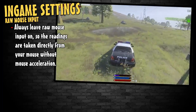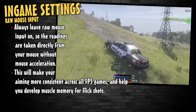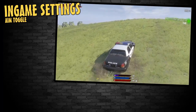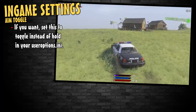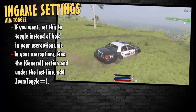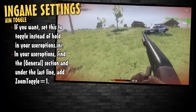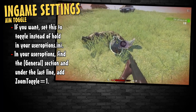Always leave on raw mouse input, as that will take readings directly from your mouse without any mouse acceleration — this means you will begin to build up muscle memory and start landing even tougher shots. By default in H1Z1, you aim down your sights by holding the right mouse button, but you can set this to toggle by adding a line to your user config. Navigate to your user options file, find the general section, and underneath the last line add: ZoomToggle=1. This makes it so you can toggle zoom by just right-clicking instead of holding it. To revert, change it to zero or remove the line entirely.